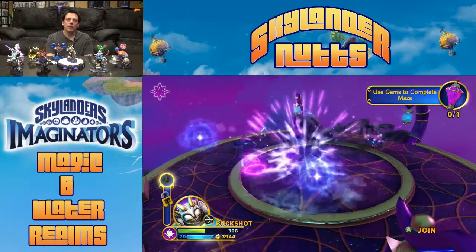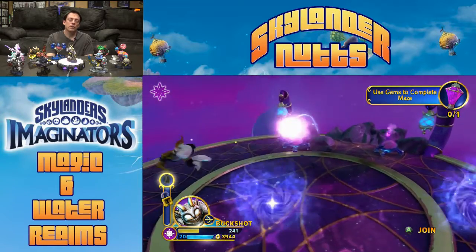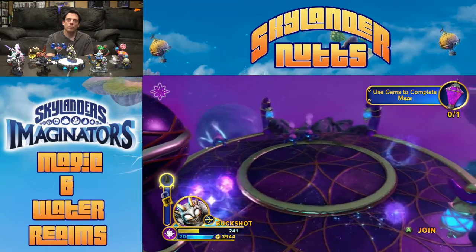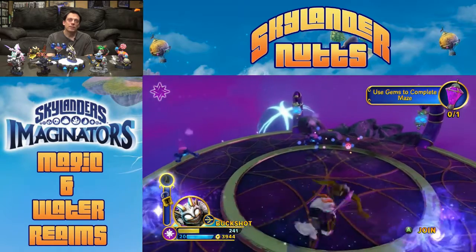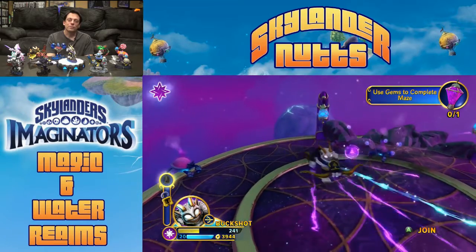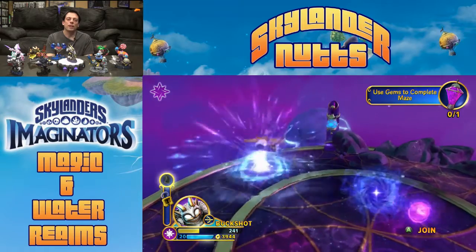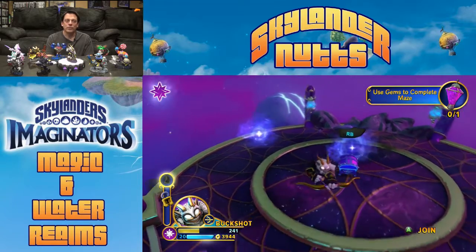There was supposed to be a Valentine's Day version of Buckshot called the Heartbreaker Buckshot, but it looks like he was cancelled because the official Skylanders site took him off their list of Imaginators sometime right before February. My guess is that there were production problems. I'm not at all upset because I just do not like playing with him, so I don't think having another one would have been too fun — even though usually I like playing with a Skylander a second time, getting a new set of attacks in another path.